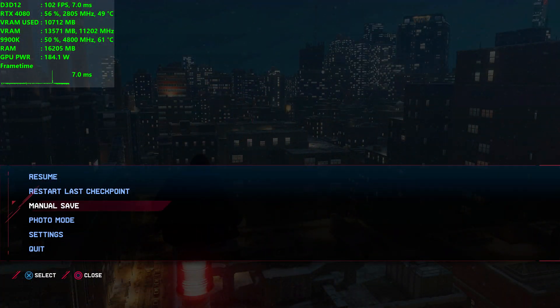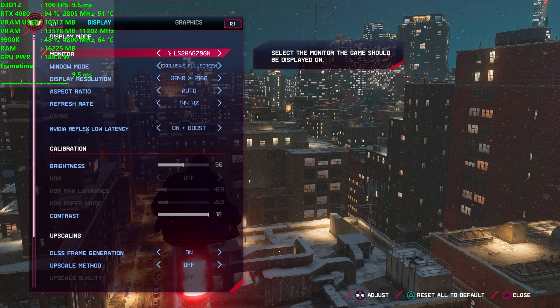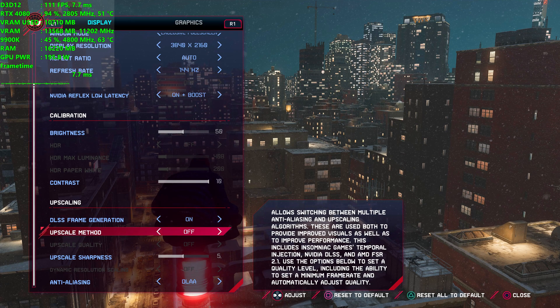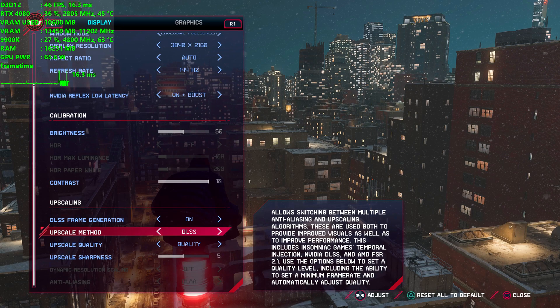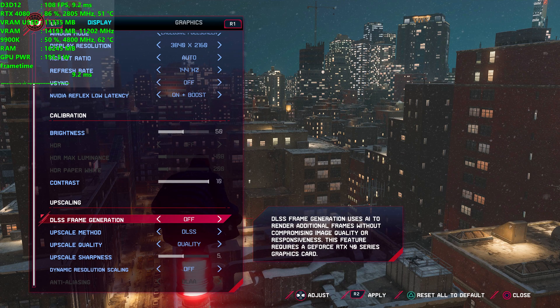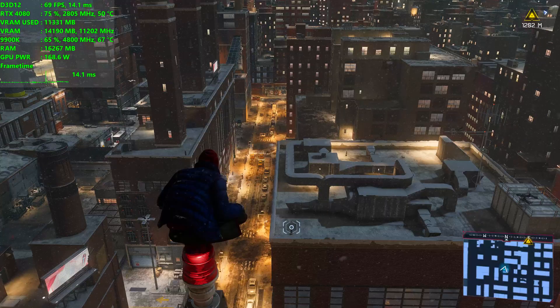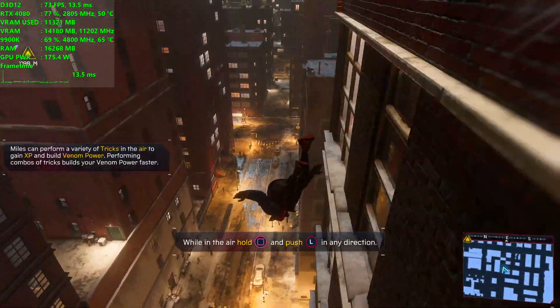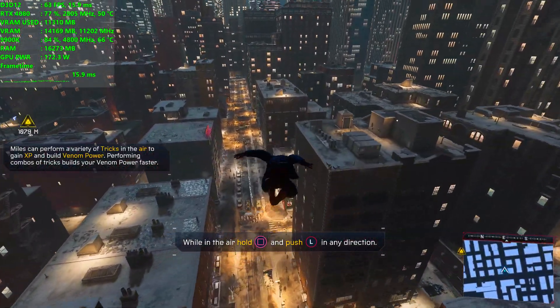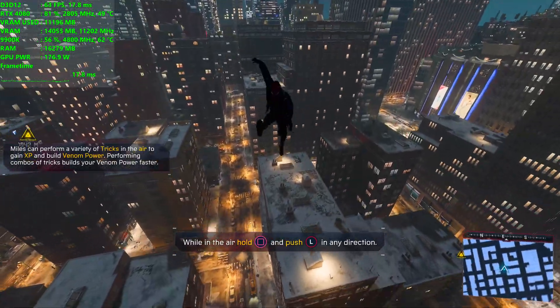Right now in the city I do have frame generation on. I'm getting 113 frames per second with frame generation on, but I don't have DLSS on. I could use that as well — now it's up to about 120, so DLSS is not doing a lot there; the frame generation is really doing most of the heavy lifting. If I run frame generation off with just DLSS quality in the same spot, we go to around 75-80 frames per second. So this is the experience most people would get on a 4080 at max settings with ray tracing and DLSS quality — without frame generation, mostly over 60 but with some dips.